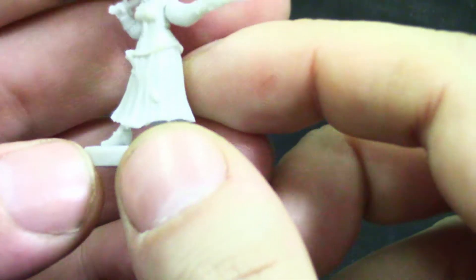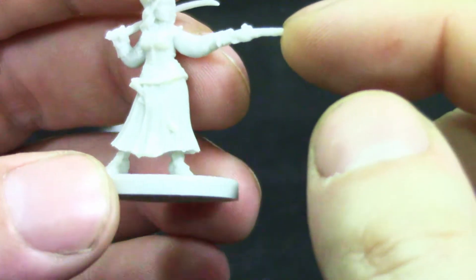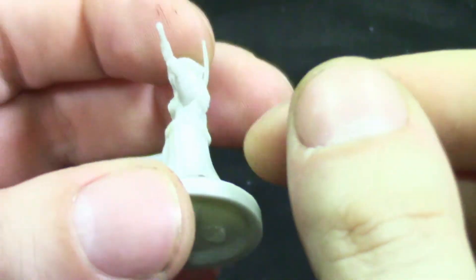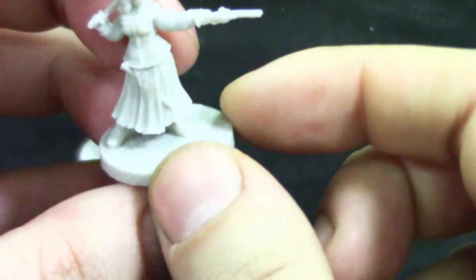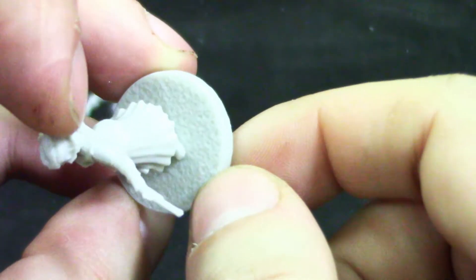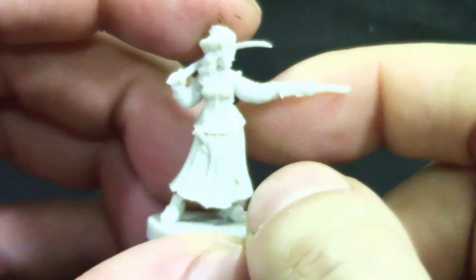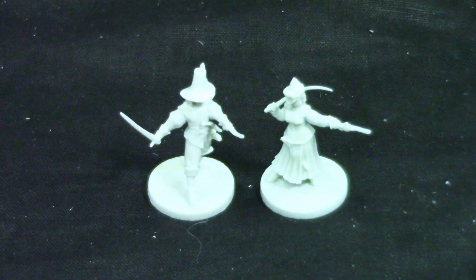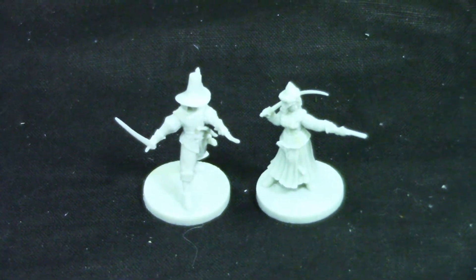And then we get Basca. Nice face on her. Her pistol is a little bit better. The sword needs to be straightened — you can see it's a little bent. The base is straight, which is nice. All the bases have these textured details, which is great. She's good, not bad.